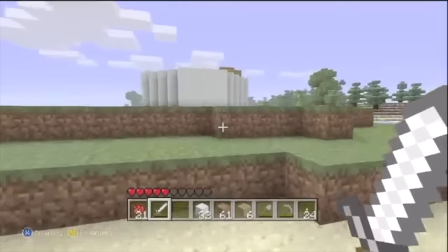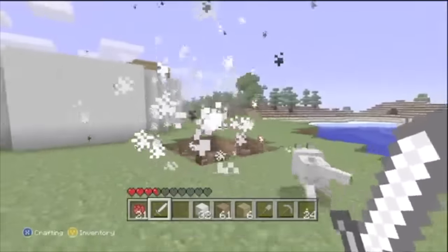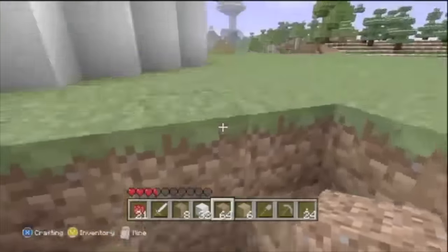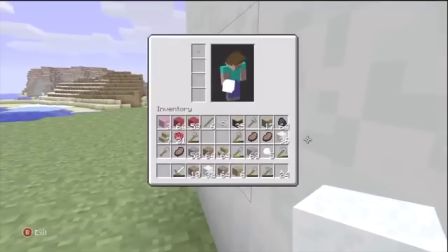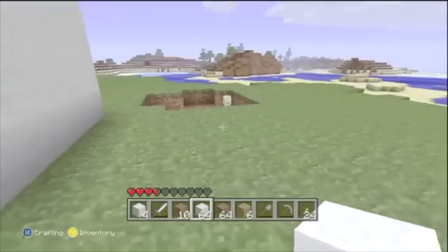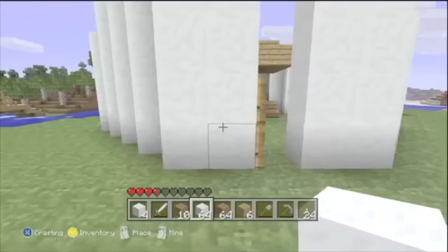Progress on the lighthouse has been pretty slow — I'll be honest, I'm getting easily distracted. I'm going to have to get rid of this creeper. Well, that's one way of getting rid of him. Once again I'll leave the creeper damage until after the video and sort it out without you having to watch. I'm pretty sure I heard a block being placed — oh, the Arbiter building for me!